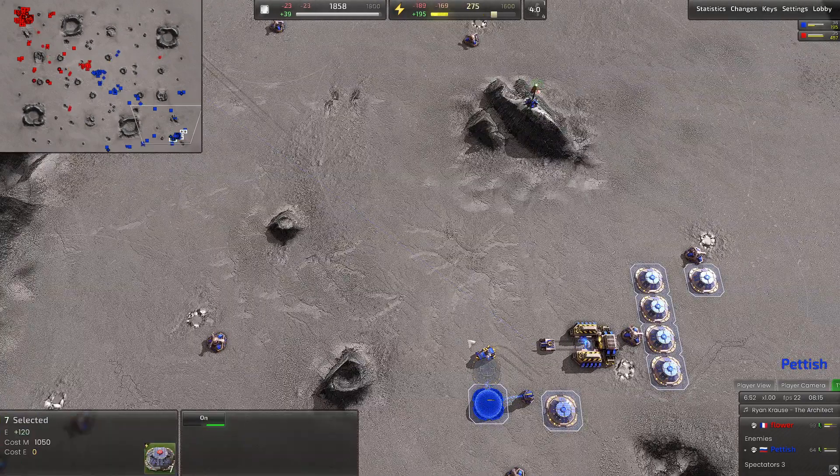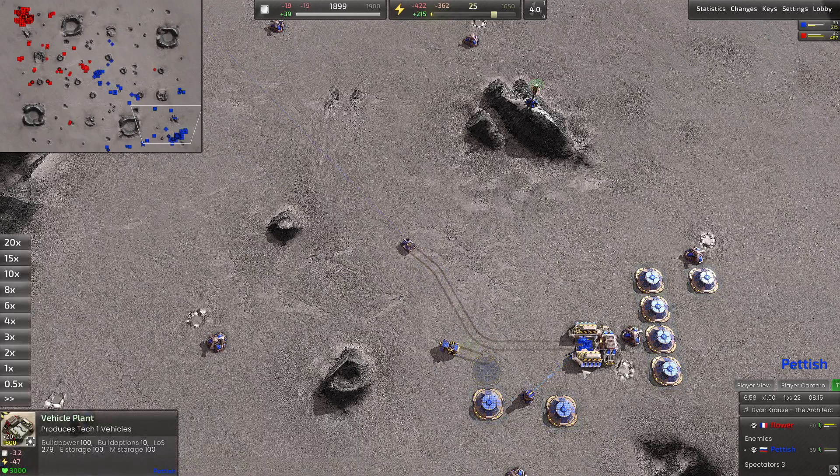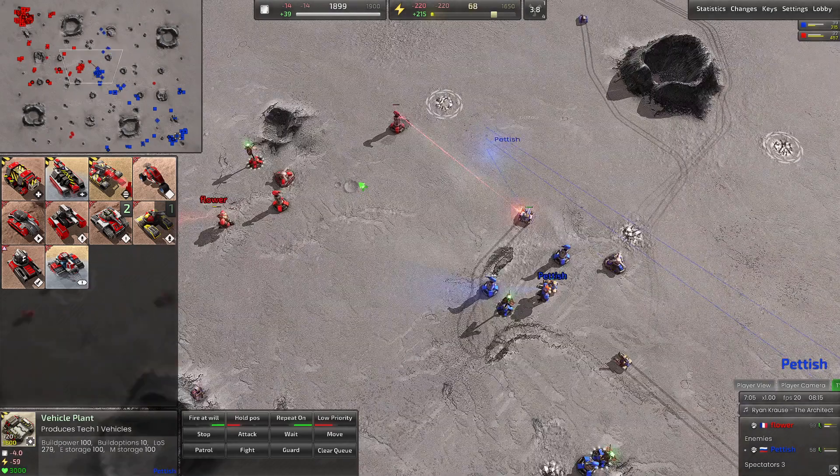Petish is kind of falling behind on electric power — he's sitting on about 200 income per tick and is on one factory. So as the game goes on just a couple more minutes, Flower is definitely going to start out-producing him and bringing more tanks onto the battlefield.